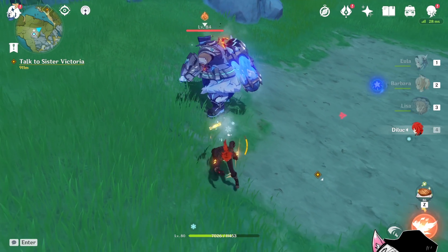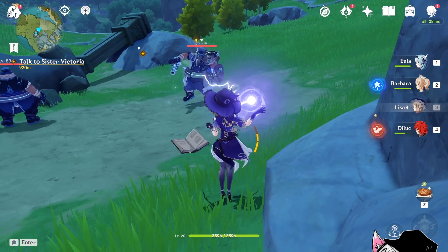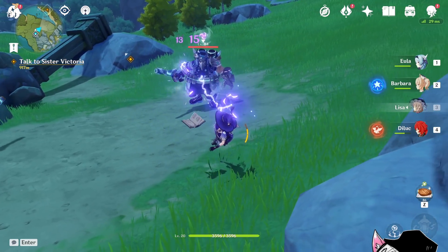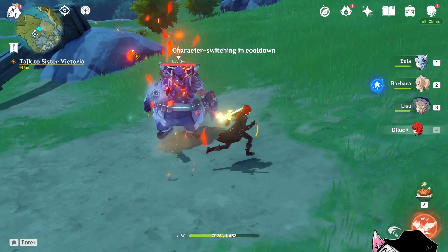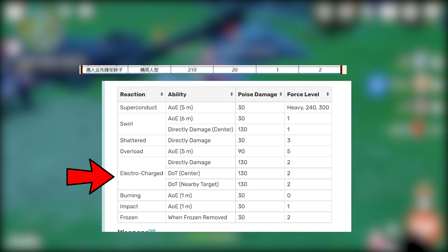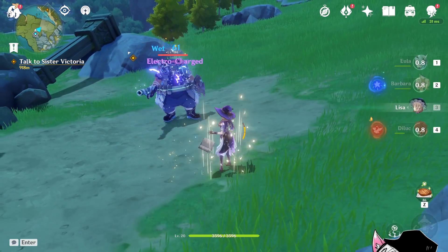To quickly demonstrate, observe how the Diluc elemental skill currently has no effect on this fat Fatui guy because his posture is not yet broken. But by first applying two electro charges exactly, you can see how the Diluc elemental skill immediately knocks the enemy back a little bit. The Fatui fat guy has 210 poise damage threshold with a 20 recovery, and electro charge is capable of doing 130 poise damage every time it ticks. Which means with exactly two electro charges, we put the Fatui guy into vulnerability state, allowing us to apply force and stagger him — precisely what happened in the earlier clip.